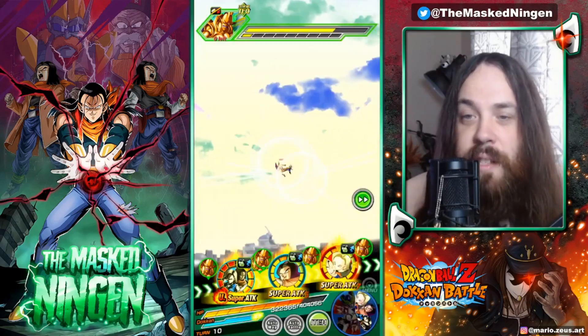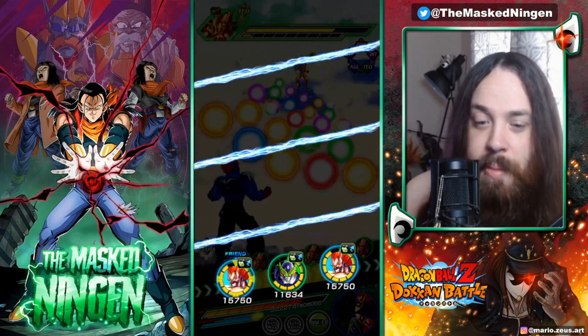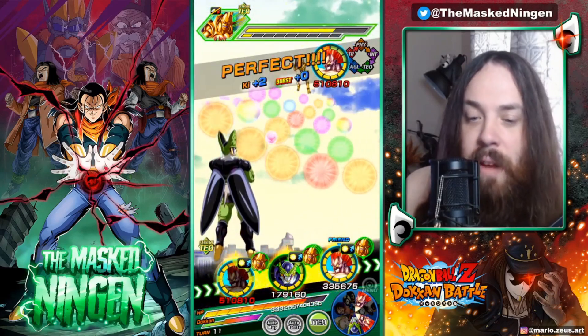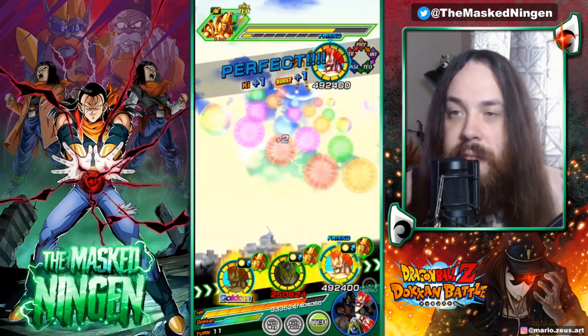350k defense, 5 million attack stat. He's also a support unit as well remember - he is providing extra attack and defense to everybody else on the rotation. So yeah all in all I'm very very impressed with the EZAs for these two 17s.